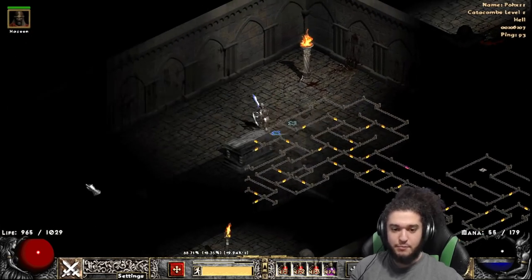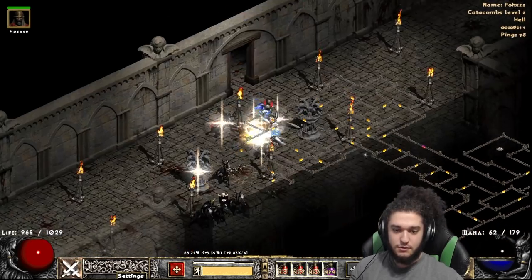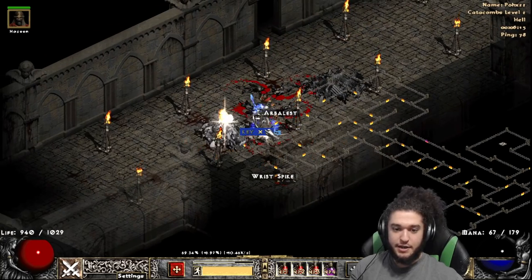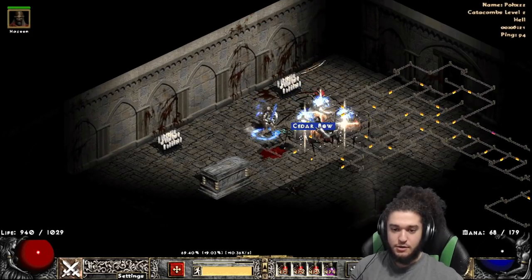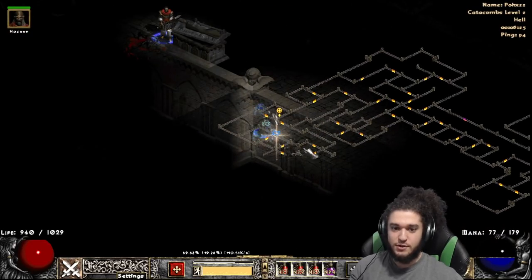I'm really enjoying the Joust gameplay. It's one of the new skills added in Project Diablo 2. It's super nice for just syncing up your merc and really committing to hitting the target. A lot of the time there are desync issues in D2, but with Joust it's really nice because you literally just Blink Strike the target directly, so there's no desync issue whatsoever.